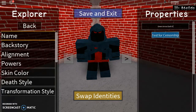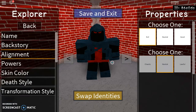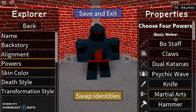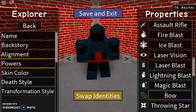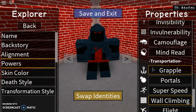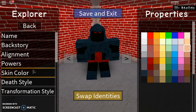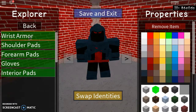Yeah, Green Arrow. Backstory: whatever. Alignment: evil/neutral. Powers: martial arts. Bow — when you click on it, it will give you a color option, turn it into red. Grapple — turn it to black or silver. Wall Climb. Skin color: average color I use for the wrist armor.